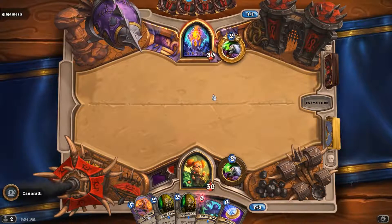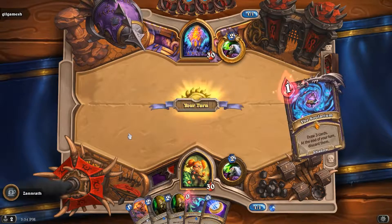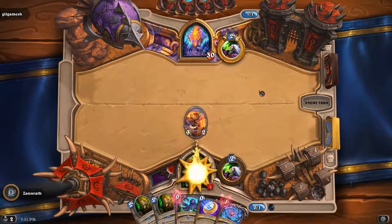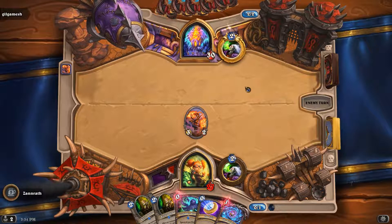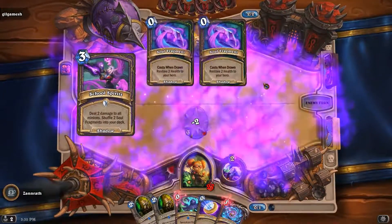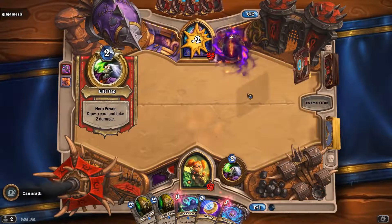Going against another fellow warlock here. Looks like we're going second. Hit him with the Flame Imp — deal some damage the old-fashioned way. To myself, that is. Two mana; spells all got plenty of burst. Tap, tap.